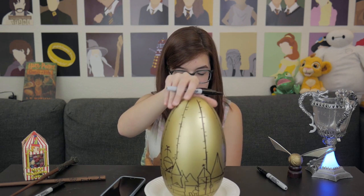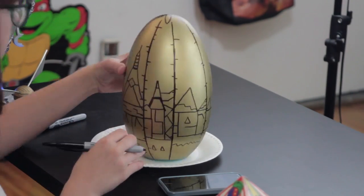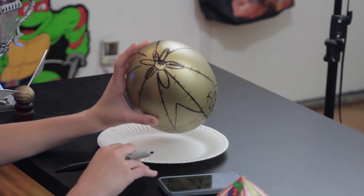Okay, I think all the sides are done. So there you have it — you can make your very own golden dragon egg from Harry Potter and the Goblet of Fire by just spray-painting a plastic egg and drawing on it.